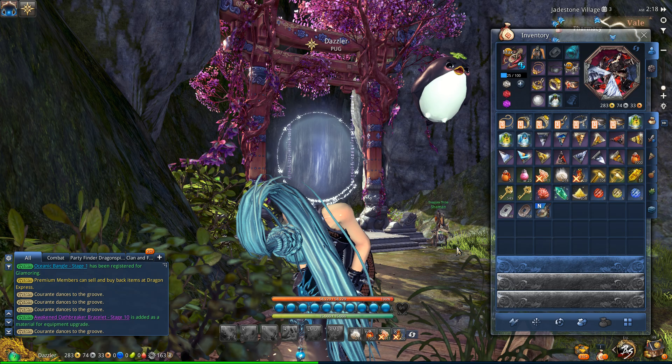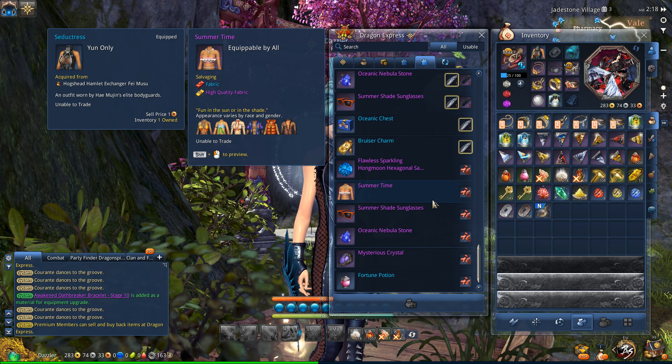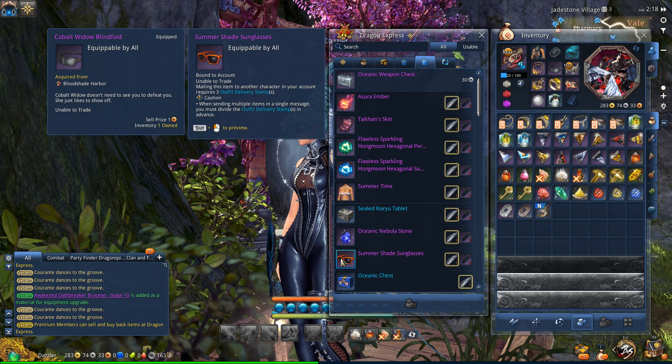I took advantage of the Nebula Stone upgrade for weapons and that was quite useful. So if you are looking to upgrade your jewelry, this is a good time to do it during this event. Let's go back and see what some of the other things are. The last thing here you can get is the Summer Shades.